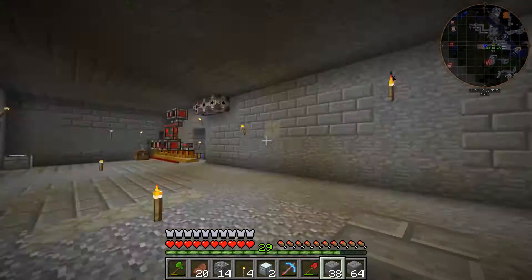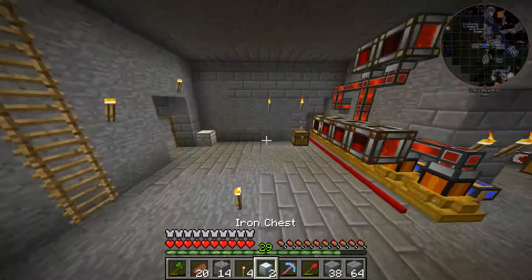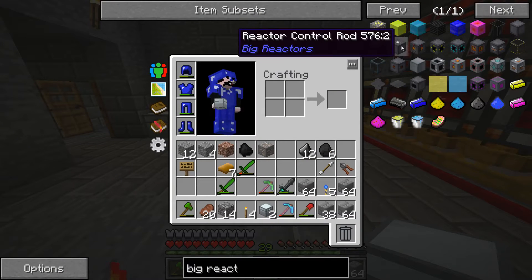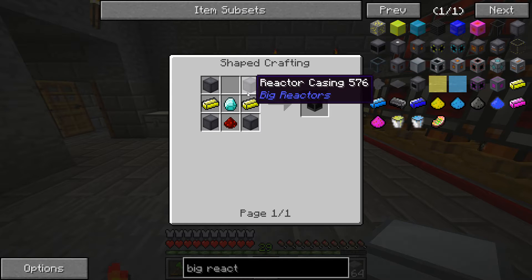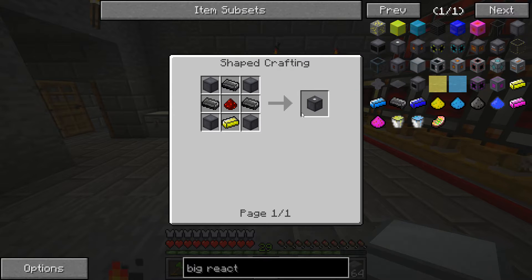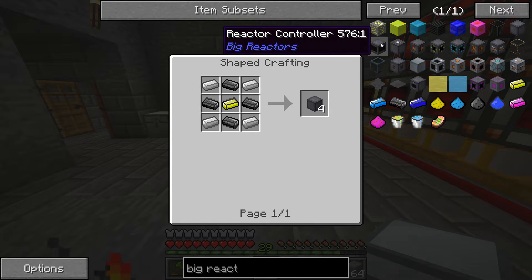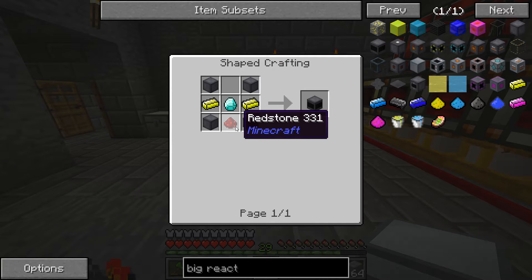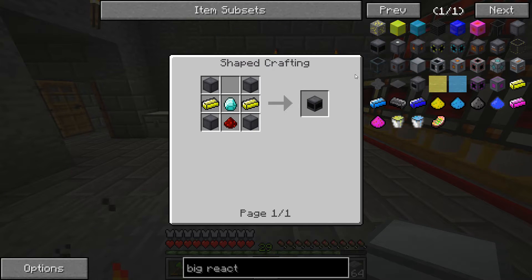You could make the reactor controller. Okay, so — controller. Power tap. Okay, we need casings basically, right? How do we make casings? I'm making casings. I need casings for that. I'm going to make a shitload of them now. Because everything needs casings in big reactors — everything needs four casings.